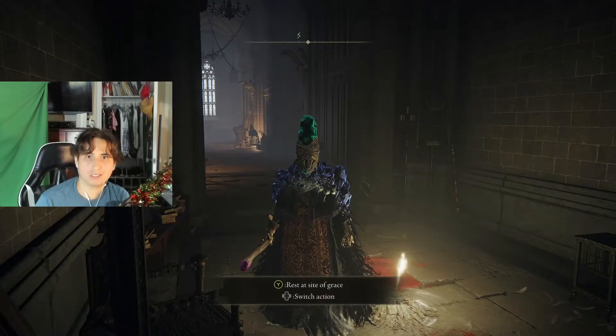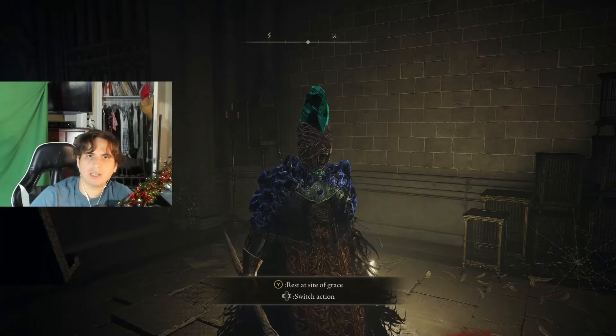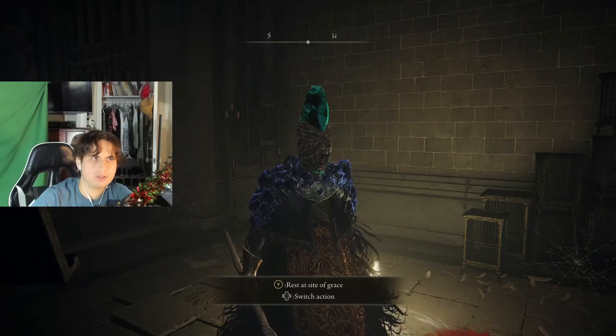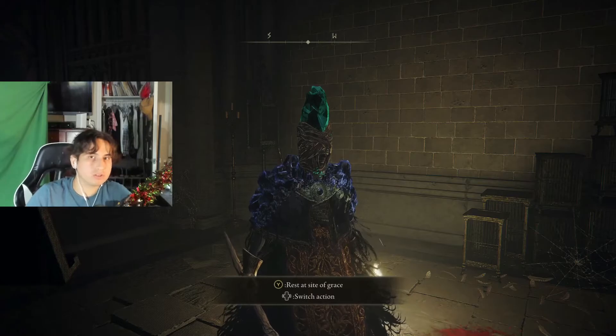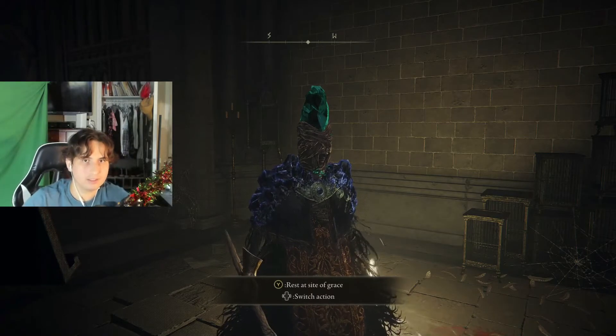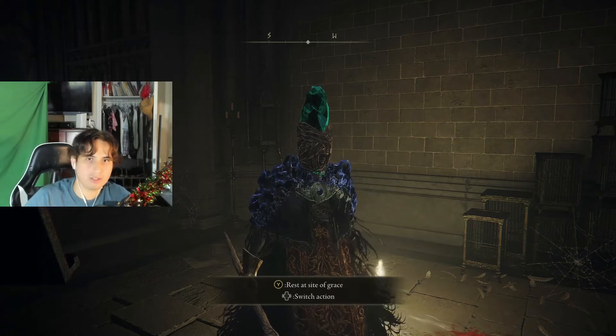Let's be honest here — there wasn't that big of a difference. Out of the staff, the talisman, and having your dex at level 50, just having your dex at level 50 does most of the work. The talisman works too. The staff is kind of mid. Overall, I think a dexterity of 50 is all you need.